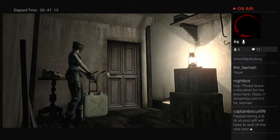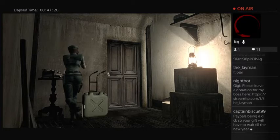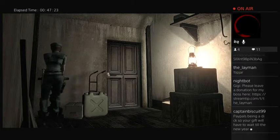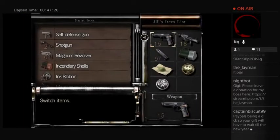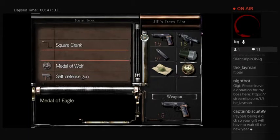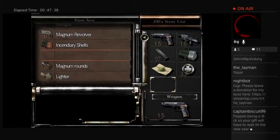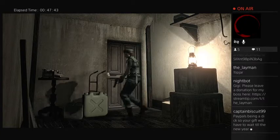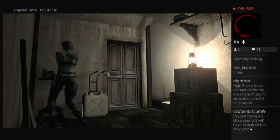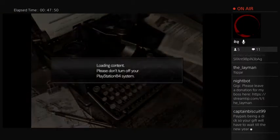I guess in the meantime, might as well save and call it an evening. Oh wait, I need to actually get the ink ribbons back. Let me just put these back. Ink ribbons — there we go. Because I don't know what to do and I don't want to just wander aimlessly, so save, call it a night. And yes, use the ink ribbon.